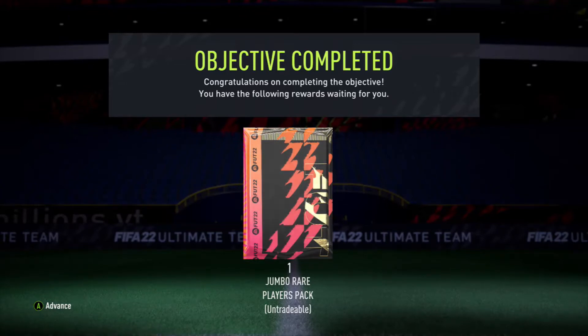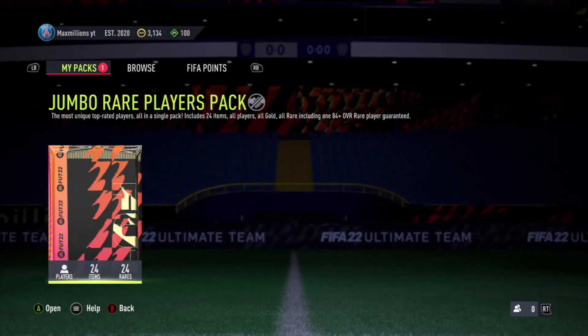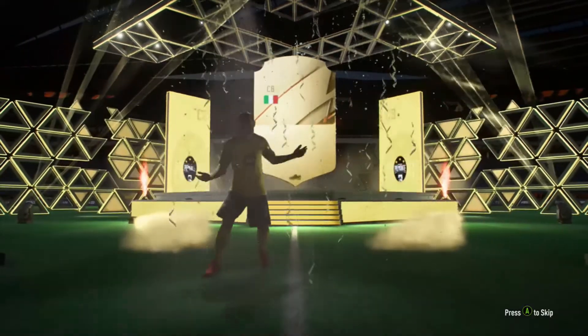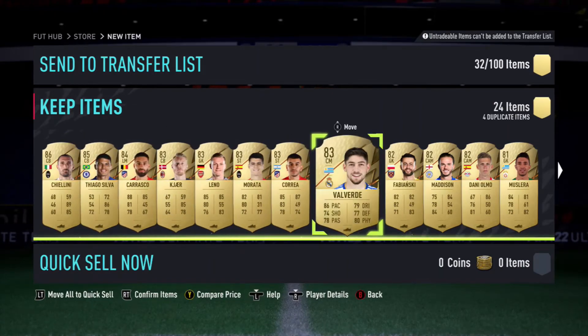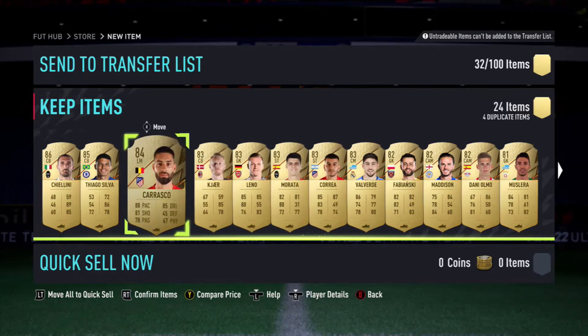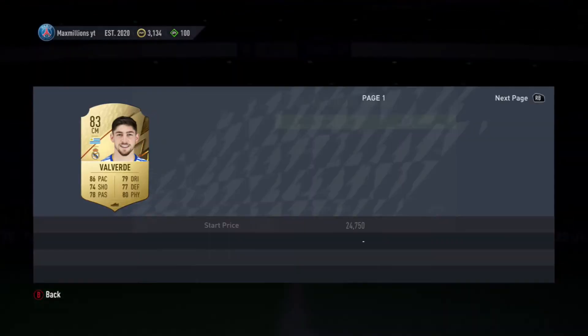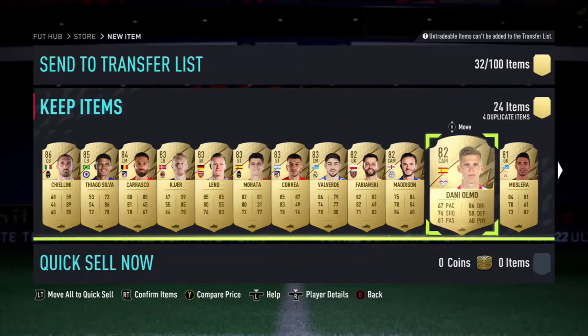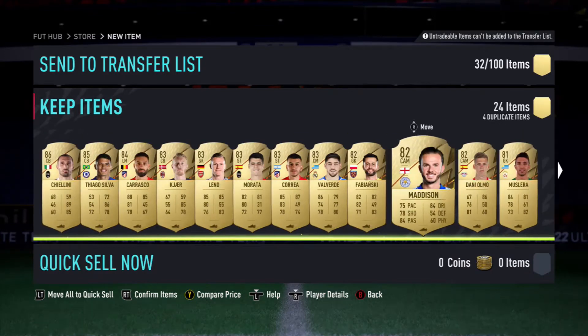And now we'll have our big boy 100k pack - this is the one you've all wanted to see. Come on, let it deliver me a pull. Pogba, Paul Pogba I would not mind - or a Ronaldo if you want to throw that out there. It's a walkout though. Chiellini - my Euro's enemy. Thiago Silva, Carrasco, Leno, Carrillo, Valverde. I'll actually take that as a pull. I might put Correa, Valverde and Carrasco in my starting line-up because I've heard good things about them. 30k - what a card. Donny van de Beek in there as well. I'll take it.